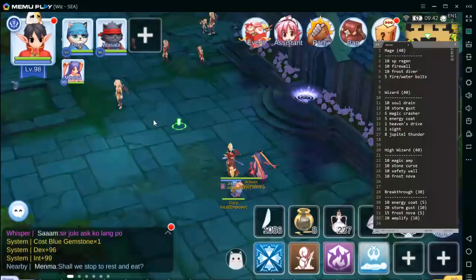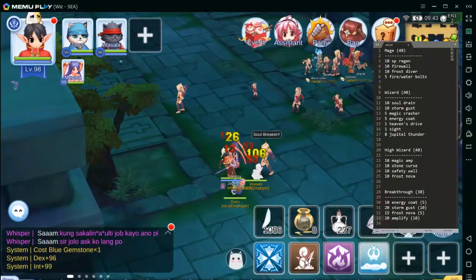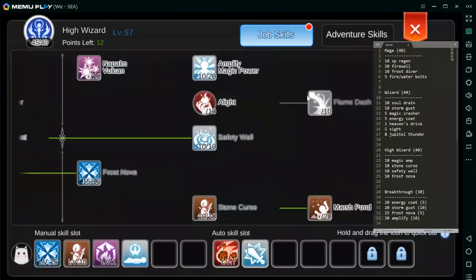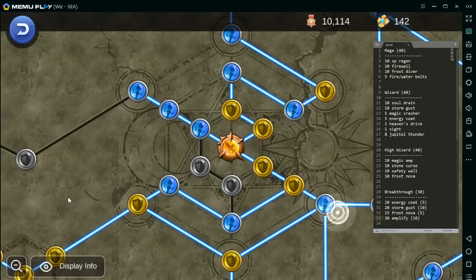Pwede mo nang maubas yung — ma-clean up yung natitirang HP ng MVP. Pwede ding combo nyo sya together with Stone Curse — initial disable yung Nova, tapos Stone Curse for longer duration.